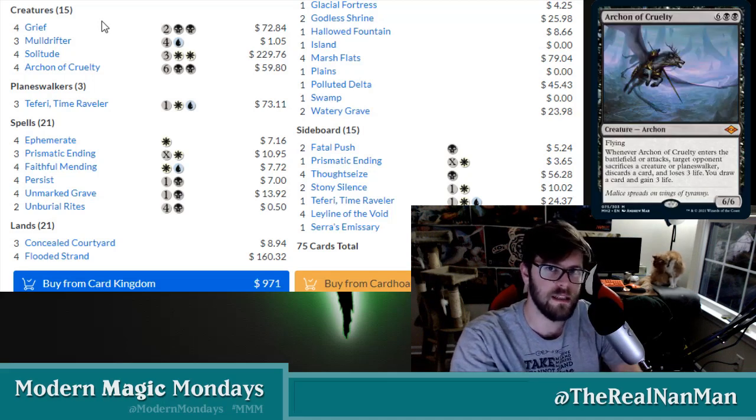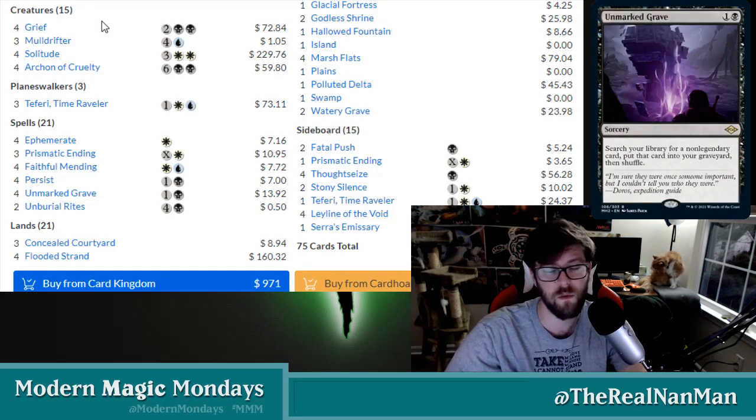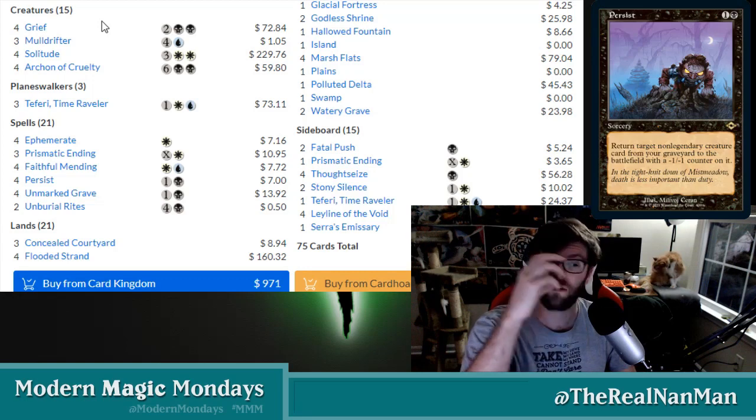Grizzled Brand-style decks — being able to sneak cards from the graveyard as specific legendary creatures for one turn through cards like Through the Breach. This deck is different: I'm bringing a creature back and it's staying.